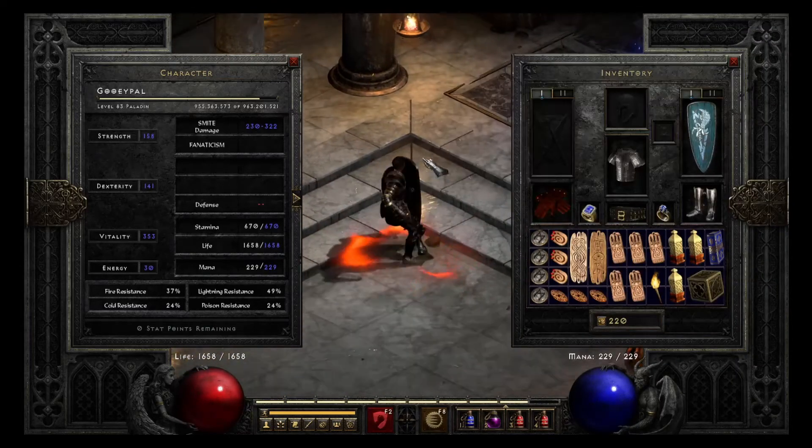Here is my Javazon — she is mainly used for farming cows, so she has a bunch of random pieces since the cows aren't actually that strong. She has 220% ED rare Javazon Gloves, a random all-resist ring with a little bit of magic find, a Thundergod's Vigor for a little Lightning Absorb and +2 to Lightning Fury and Lightning Strike, a Ravenfrost for Cannot Be Frozen, random resistance boots, Harlequin Crest so I don't have to mule armor around, a Valkyrie Wing helmet, a Spirit Shield, the Eye of Etlich as an amulet, a bunch of random life charms, my 17/19 Amazon Torch, a faster run/walk charm, and a Gheed's.